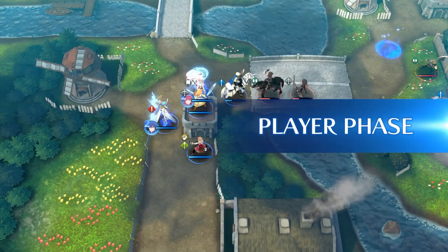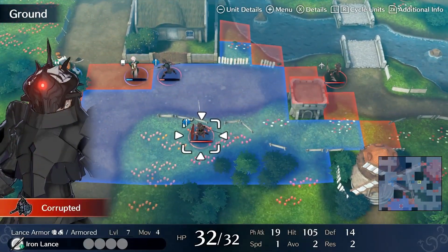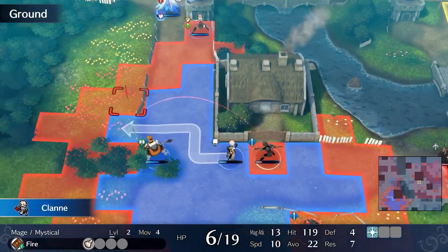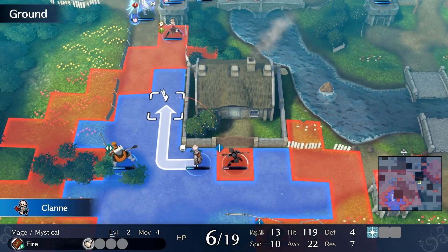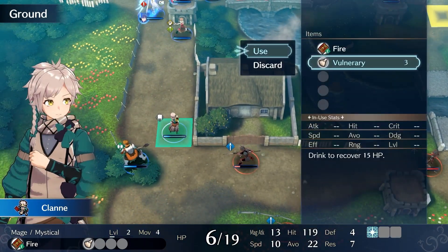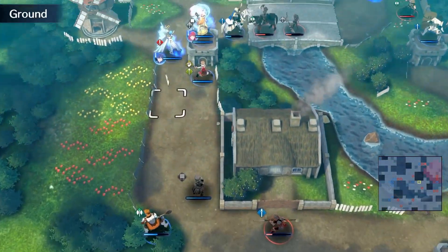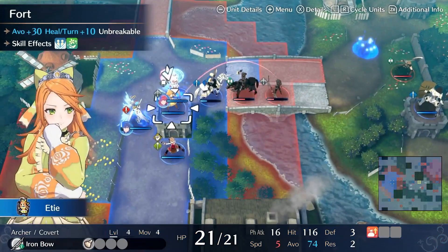It's excellent that the brigand just wants to raid the village and ignores Vander, because it would actually be a huge problem if he prioritized attacking more. Klan can just heal up, and Boucheron does his thing by sitting in the forest.